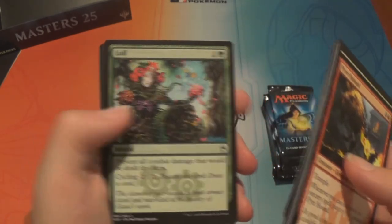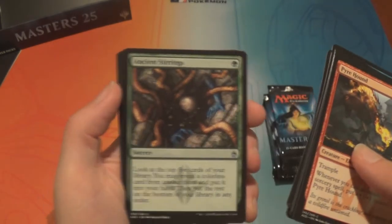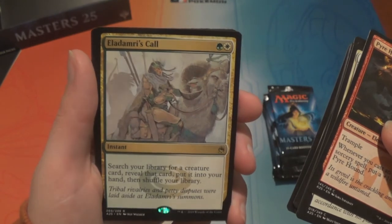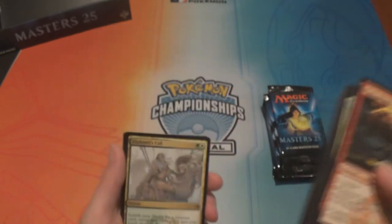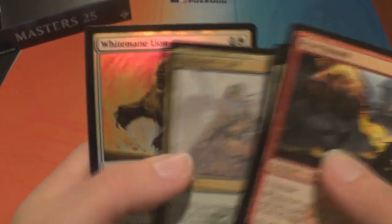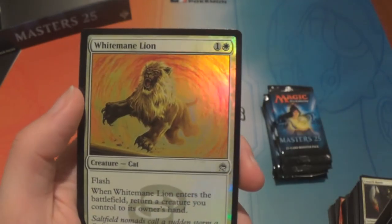We have an Ancient Stirrings, an Ire Shaman, a Corona Zealot, and Eladamri's Call — we already read that one, skip. And a foil White Mane Lion.